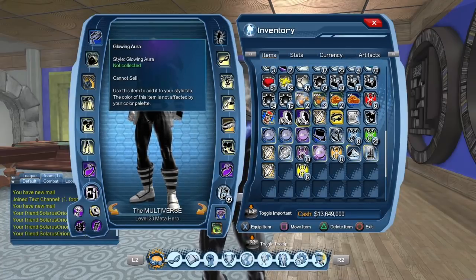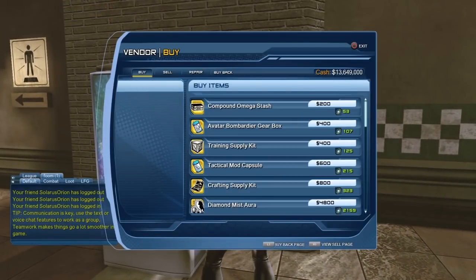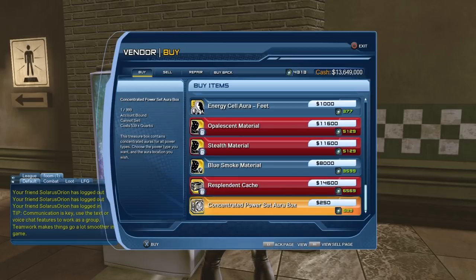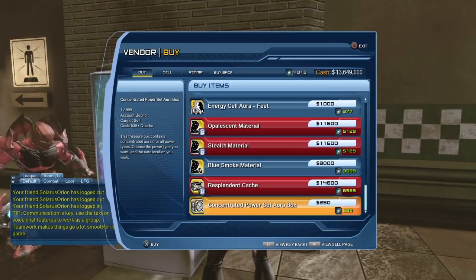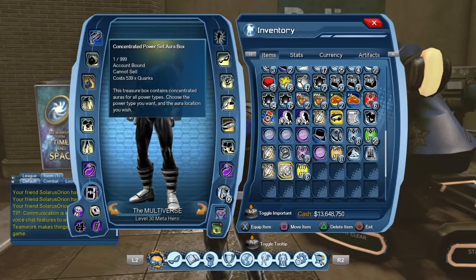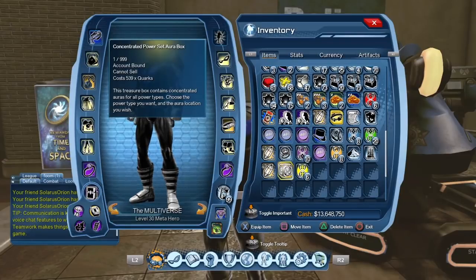There's something else that was added to the quarks vendor — a concentrated power set aura box. Let's take a quick look. The concentrated power set aura box basically allows you to choose one aura of your choice. I wasn't really planning on buying any since I was saving my quarks, but let's purchase at least one. They stack from one to 999, are account bound, and cannot be sold.